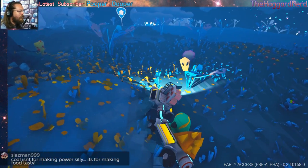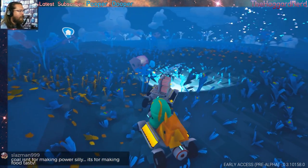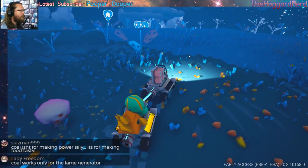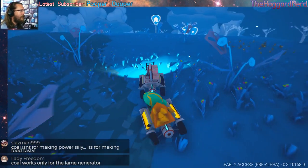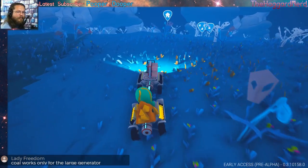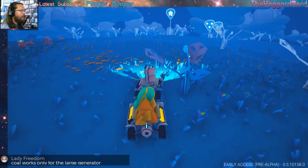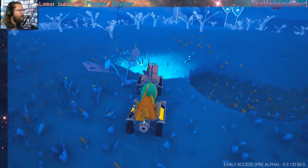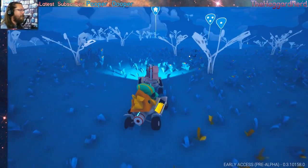That's one thing I wish they would change. I'm about to run into a bunch more of them. You can run through these tall things of grass and everything without any problem. You can go crazy running over rocks and stuff, but they hit that little nubby thing, man — you're done. For making power silly. For making food tasty. What? I'm going to assume you're just being silly, cause I don't know about any sort of food in the game.